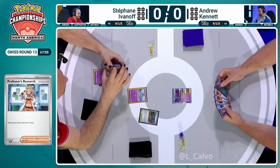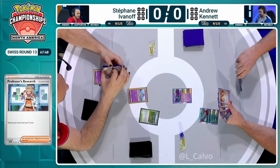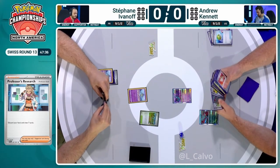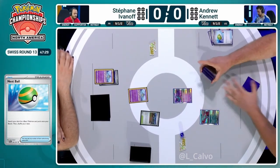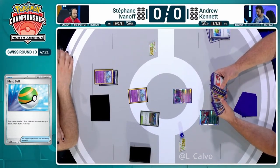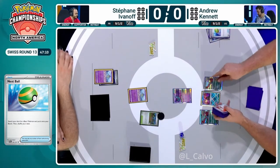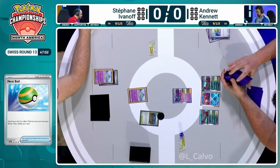Drew Kennett had extra cards from the mulligans. This is going to be a huge turn for him. Ancient Box has a lot of cards that tend to help it out, as long as you don't have too many late-game cards. Drew researches his entire hand — no Roaring Moons, no energies. You want those ancient cards in the discard pile. The brand new Walking Wake is here basically to act as an ancient card with a one-retreat cost to add to your damage.